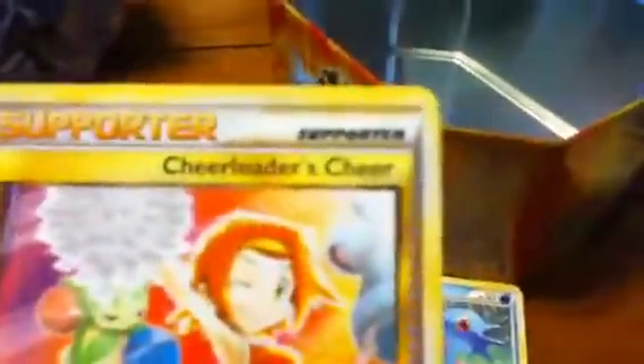Rosula. Magmar. Onix — sorry, I'm not showing you the card well. Horsea. Nummo. Plus Power Trainer. Supporter — Cheerleader.